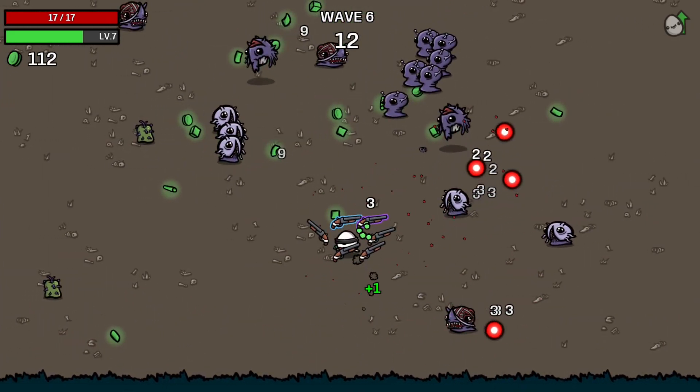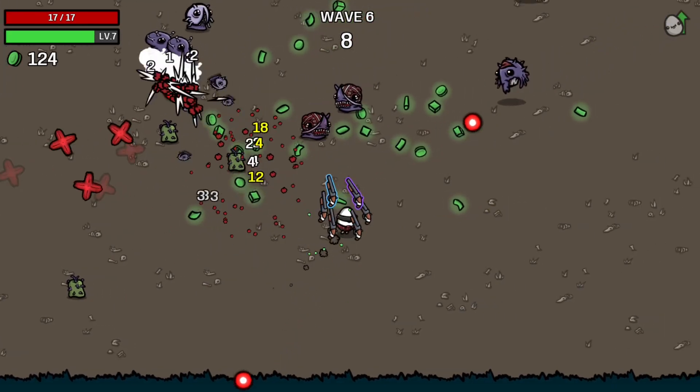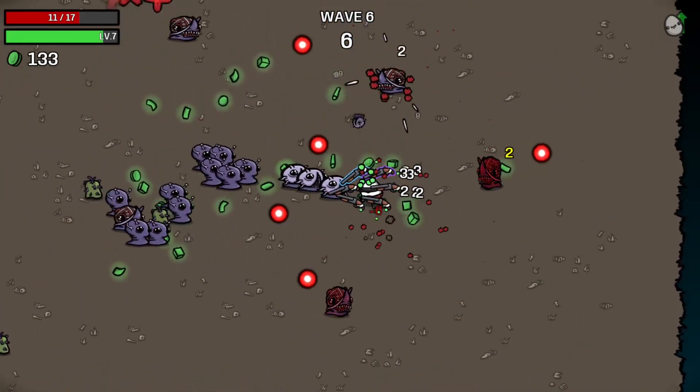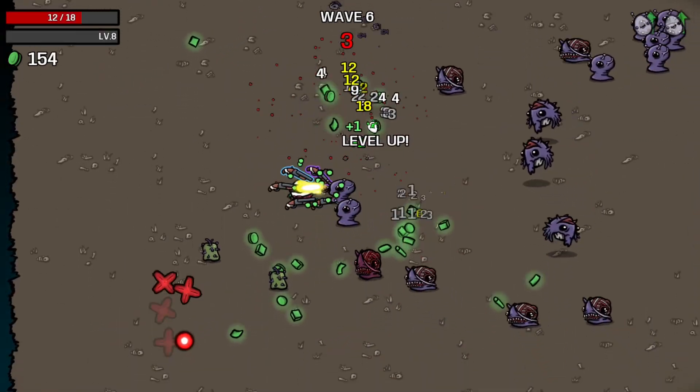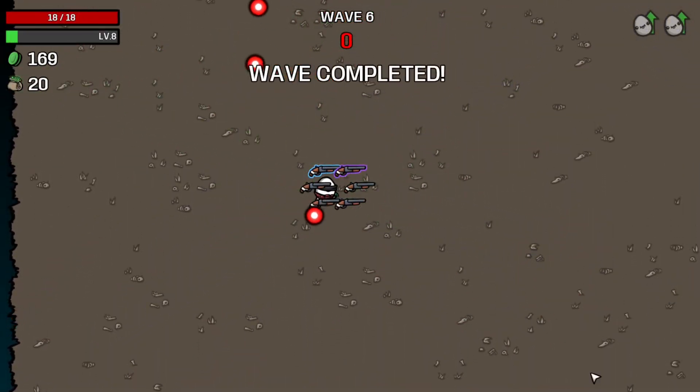Let's just dodge all of that nonsense and just weave in and out of these hordes. Taking some unnecessary damage for no good reason — yeah, don't do what I just did there. That's a good way of losing the game. Wave completed.